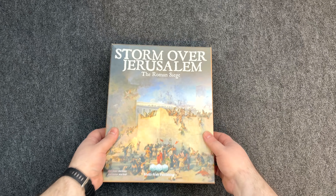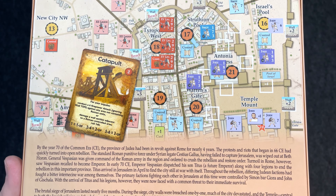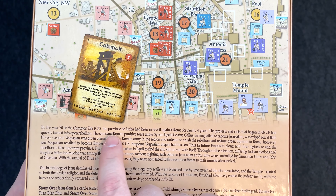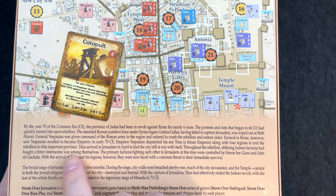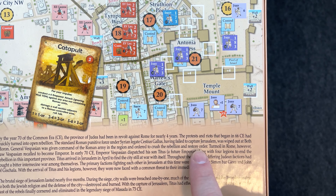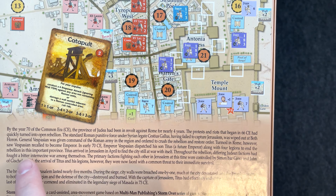Anyway, let's go ahead and open her up and check it out — Storm Over Jerusalem, the Roman Siege. In the year 70 of the Common Era, the province of Judea had been in revolt against Rome for nearly four years. The protests and riots that began in 66 had quickly turned into open rebellion. The standard Roman punitive force under Syrian legate Cestius Gallus, having failed to capture Jerusalem, was wiped out at Bethlehem-Horan. General Vespasian was given command of the Roman army in the region to crush the rebellion and restore order.